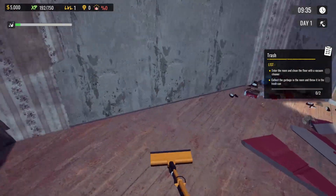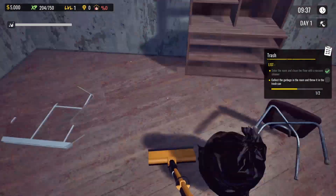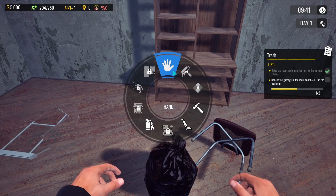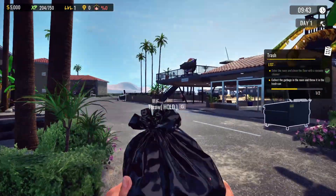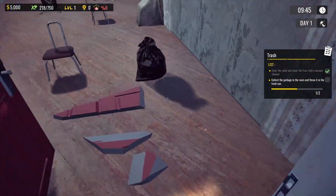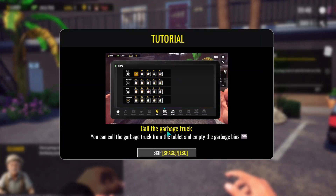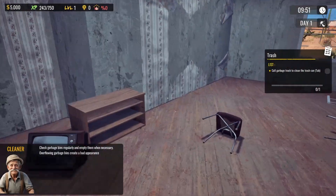We've got a few more things left and we're nearly done. It's put things into bags for us. Is there another room in here like a bathroom? It's broken. Let me see how far I can throw it — that's a decent distance to be fair. Not like in a grocery simulator where I could only throw it like two meters. We can call the garbage truck regularly and empty bins when necessary — overflowing garbage bins create a bad appearance.